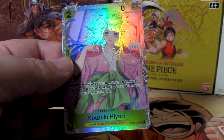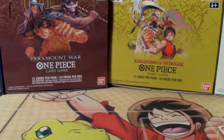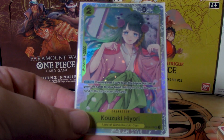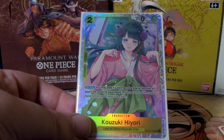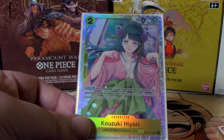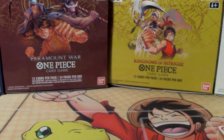This is a very shiny card — look at how my light reflects on her hair. Two cost to play, zero power, 2,000 counter. What's really cool about her is you may add one card from the top or bottom of your life to your hand, then add one card from your hand to the top or bottom of your life. This is effectively the Charlotte Linlin Starter Deck Leader ability, but for just a two-cost. And if you don't feel like using the ability, it's still a 2,000 counter in hand, so it's pretty strong no matter how and when you use it.